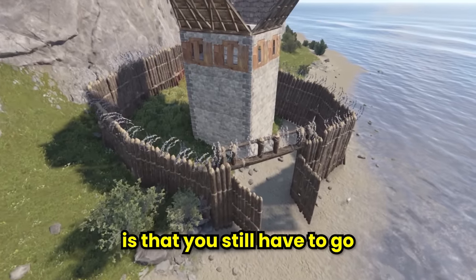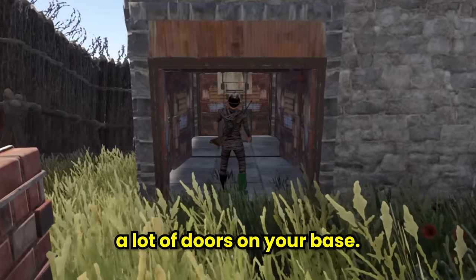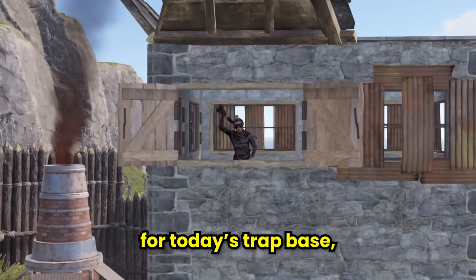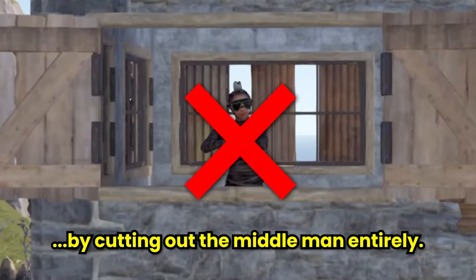The problem with roof camping is that you still have to go and get the loot, which can get pretty annoying, especially if you have a lot of doors on your base. So for today's trap base, we'll be optimizing this toxic strategy to its fullest by cutting out the middleman entirely.